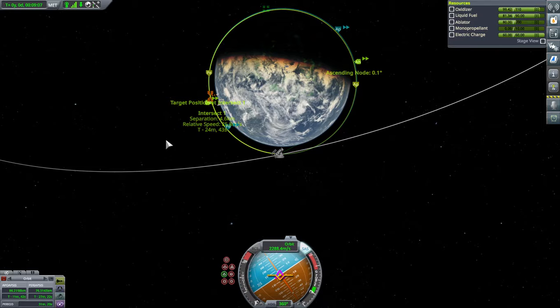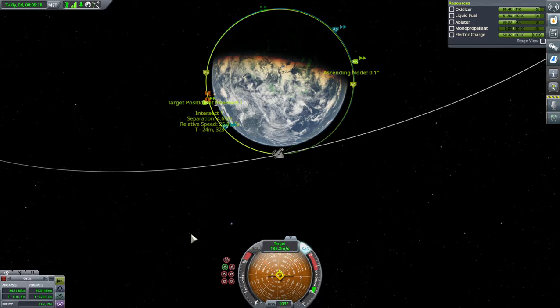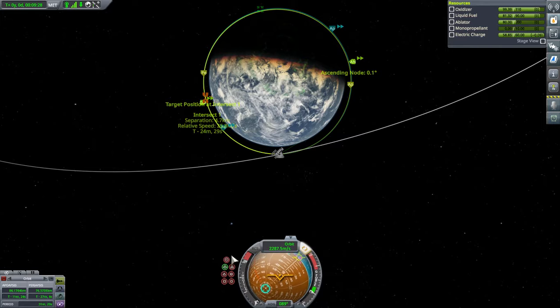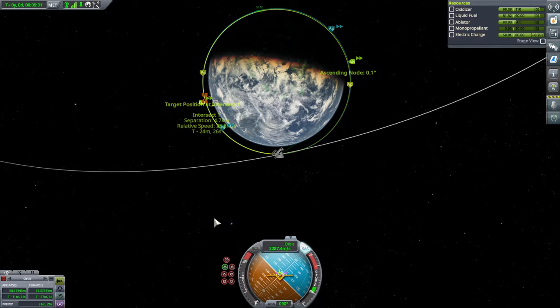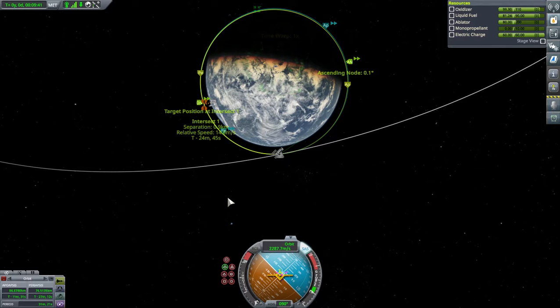Got another close approach right here within four kilometers. Can we get that any closer? Switch to target — probably prograde. I don't have any SAS on here. Let's go orbit and then prograde. Within two, one — within a thousand meters. That'll work. Save there — we don't want to lose that one.